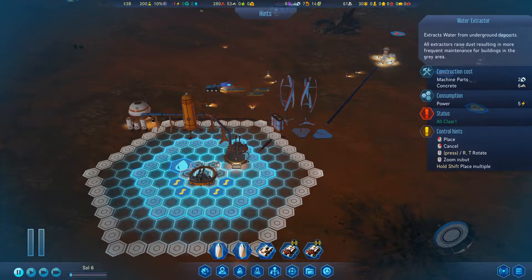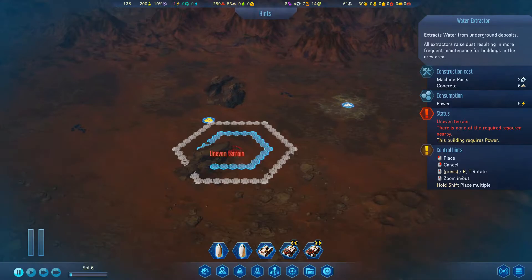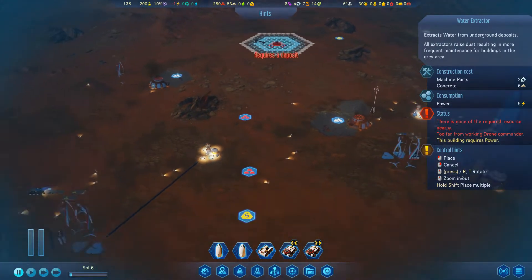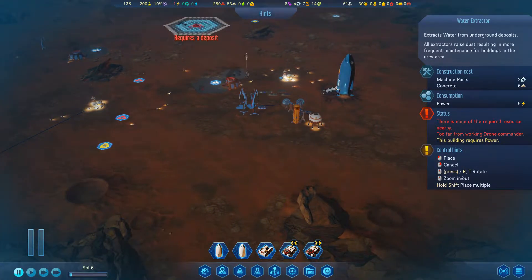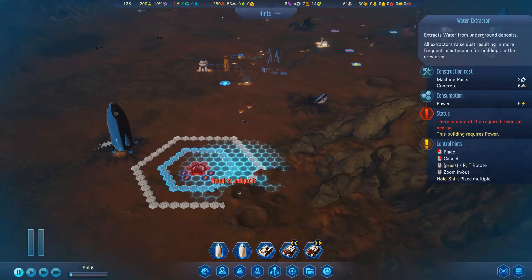Welcome back to Surviving Mars. Last time I played was on Feature Friday, so it's been a while. We're back here with Space Y, the company, and we're trying to settle on Mars.